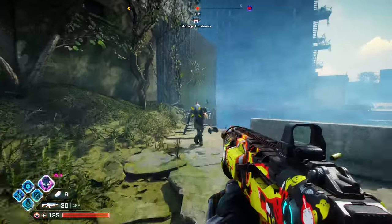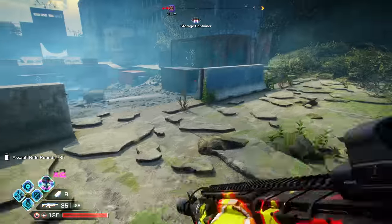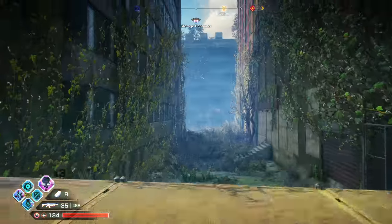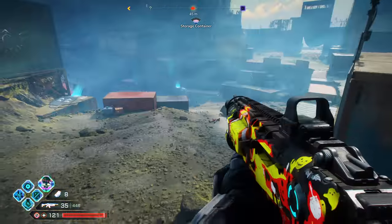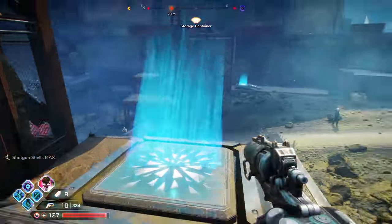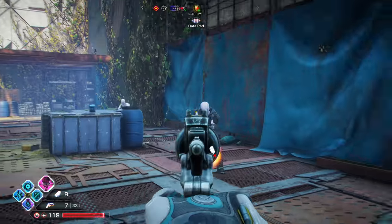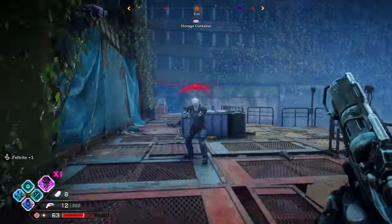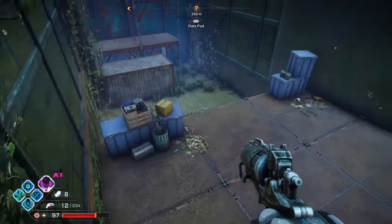These guys are actually pretty strong - except when you headshot them. There's the Ark right there, it's literally right there. I can't wait to get another gun. Let's try a different gun - not the BFG, let's try the Settler Pistol. I hit-markered that dude. Okay, Settler Pistol is garbage. It's like the back side of the Ark or something.